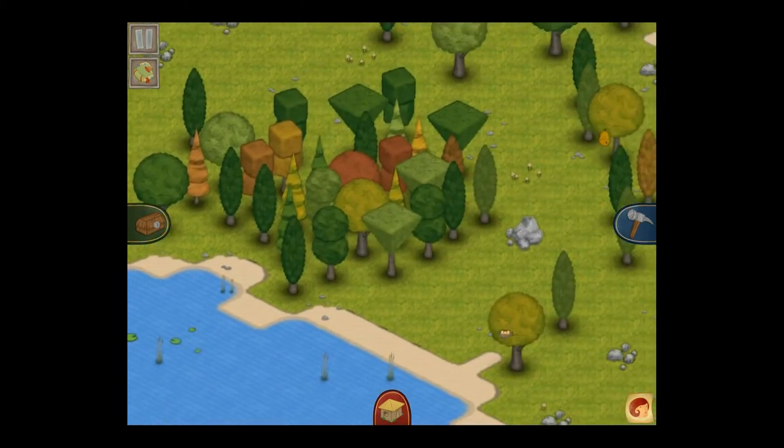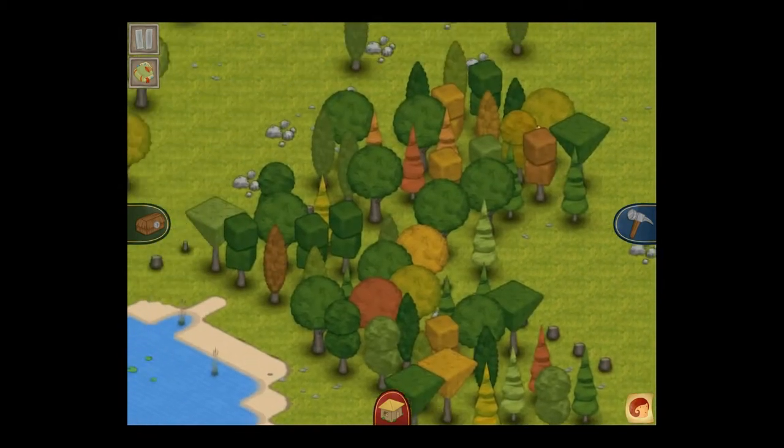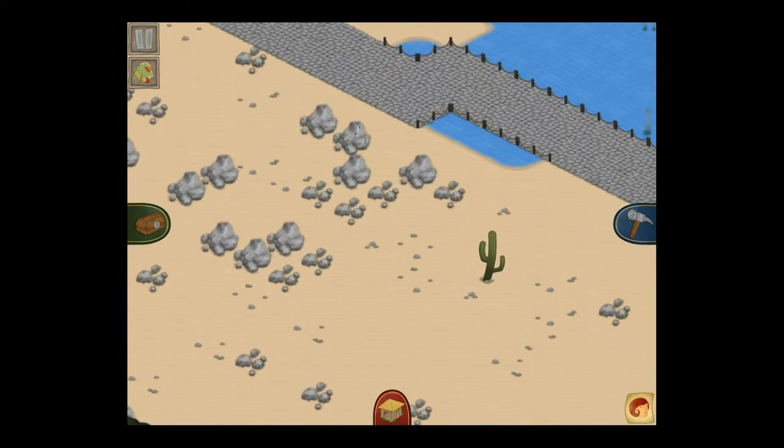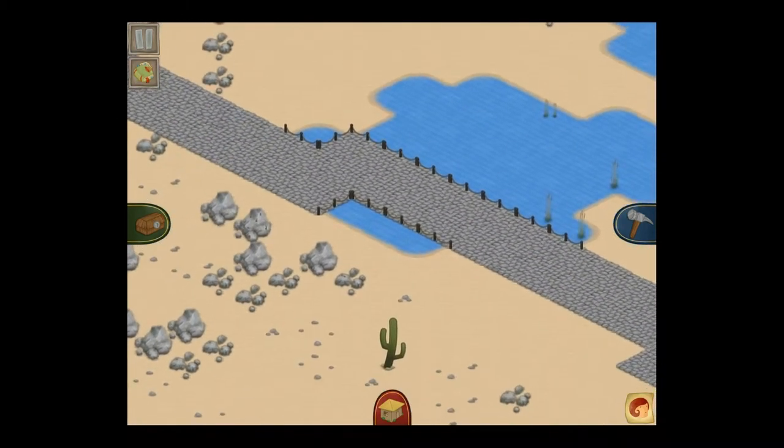I also decided to be a little bit mean by putting all the lovely farmland up the top, and all the useful minerals down the bottom, where there's nothing in the way of vegetation.